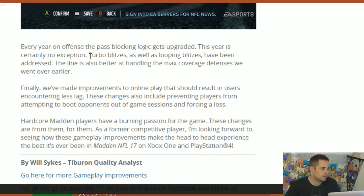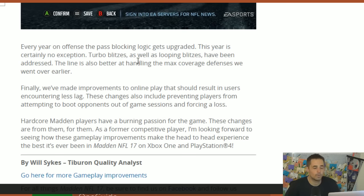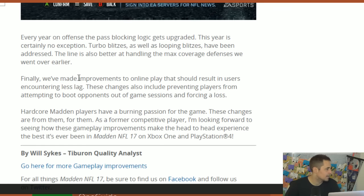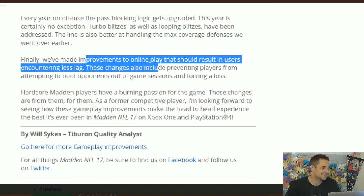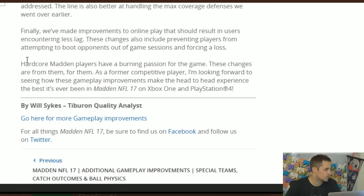Every year the pass blocking gets upgraded, and this year is no exception. Turbo blitzes as well as looping blitzes have been addressed. The line is better at handling the max coverage defense — if your opponent is only rushing one guy, the line is going to be better at handling that. Finally, they've made improvements to online play that should result in less lag. These changes include preventing players from attempting to boot opponents out of game sessions and forcing a loss.